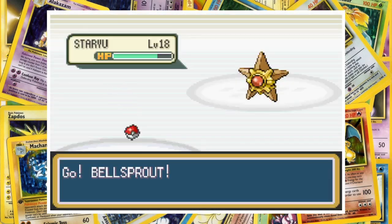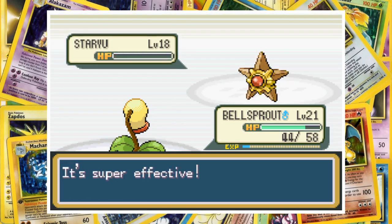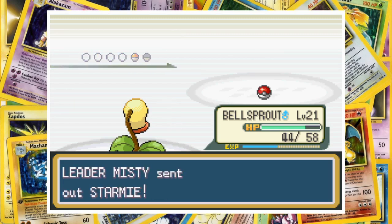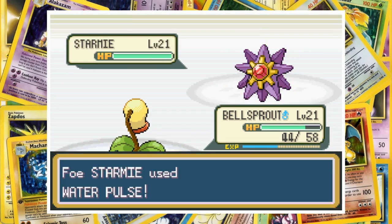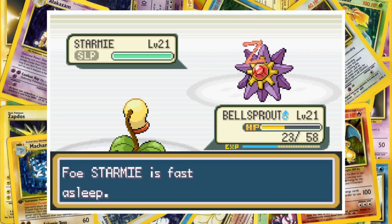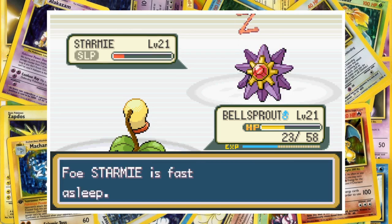Bellsprout has it all to do. Staryu outspeeds it and hits a Water Pulse to chip away around a quarter of our health, but one Vine Whip knocks it out, taking us to a warm one. Misty's level 21 Starmie comes out — and this prickly thing gave me more trouble than Whitney's Miltank ever did. With a base stat total of 520, there's just no way you can have anything close to it at this point in the game. After one Water Pulse takes us into potential one-shot range, we put Starmie to sleep with Sleep Powder. Vine Whip doesn't quite take it below half health, but the second shot connects and Starmie still doesn't wake up, so Bellsprout finishes it off with one last Vine Whip. This ended up being a pretty lucky run — Misty did beat me a few times before this attempt.